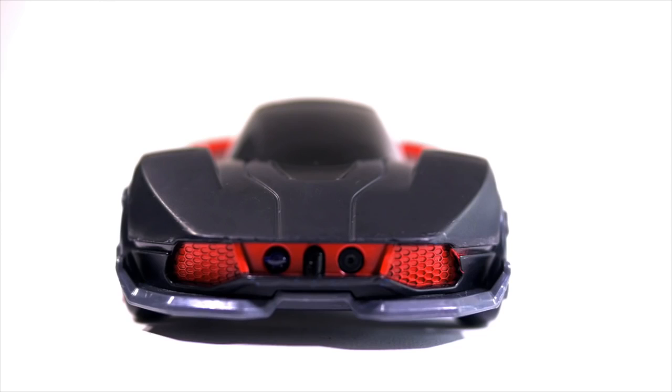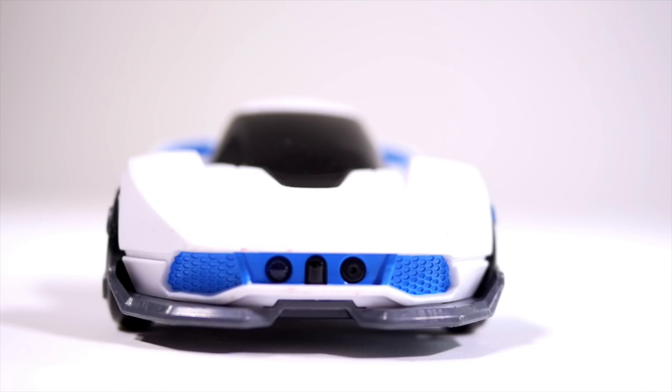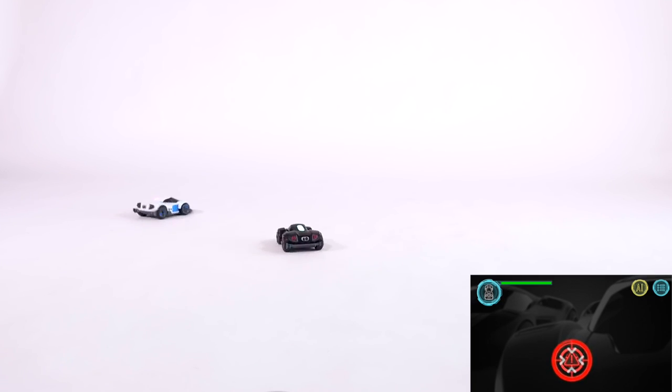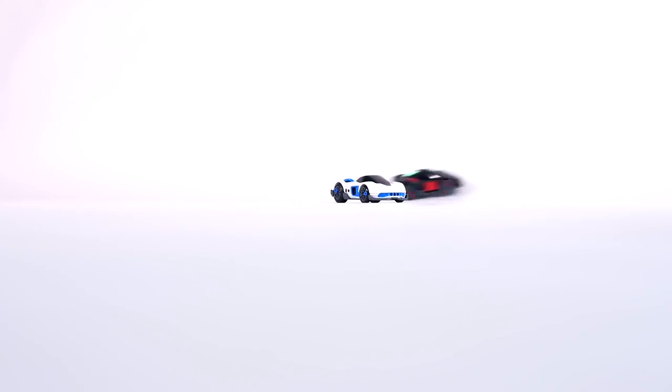The button on your screen represents your weapon. To fire it, simply tap it. But be careful — the faster you tap it, the faster the orange bar will fill up. If it fills up all the way, your weapon will overheat and prevent you from getting any more shots off.